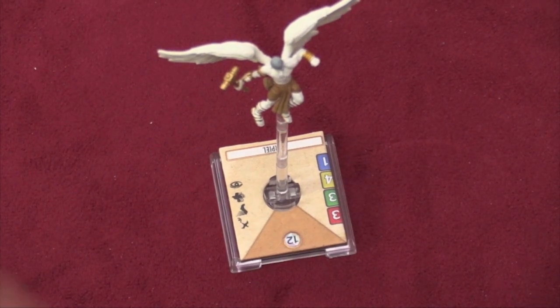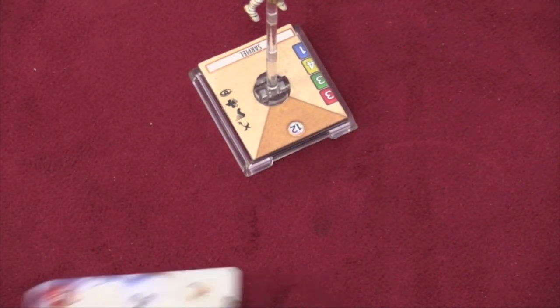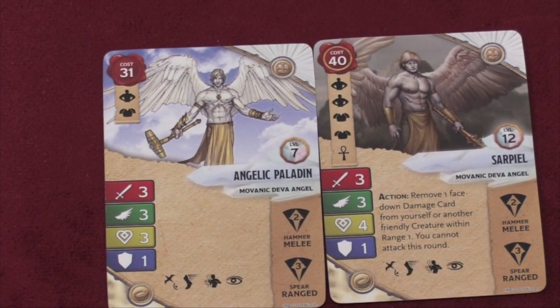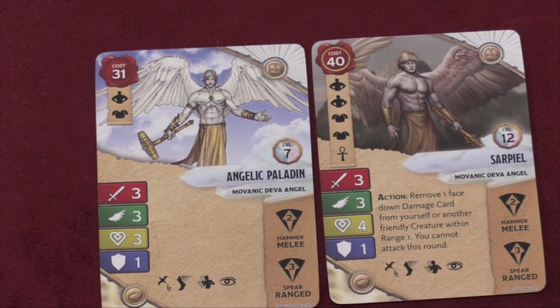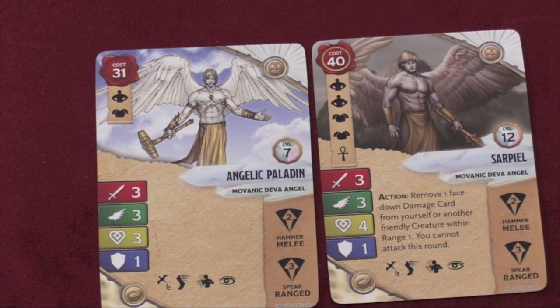Next we have the Angelic Paladin, another model that is kind of cool — you see this guy flying towards you with a hammer. We have the generic Angelic Paladin and then the named one, I believe his name is Saprio. He has a decent attack with a ranged spear and a hammer of two. He has good stats all around with a lot of upgrade slots, especially on the 40-cost character. Not to mention this guy can heal — he can remove a face-down damage card from himself or a friendly creature.